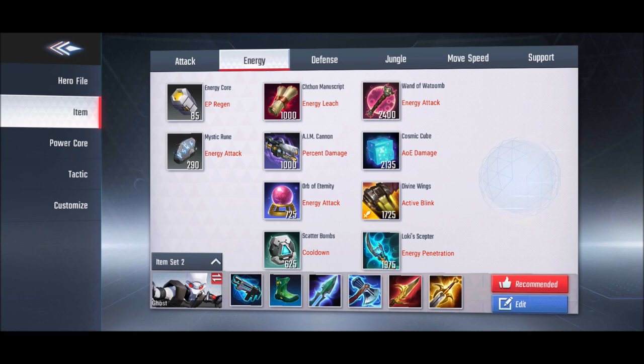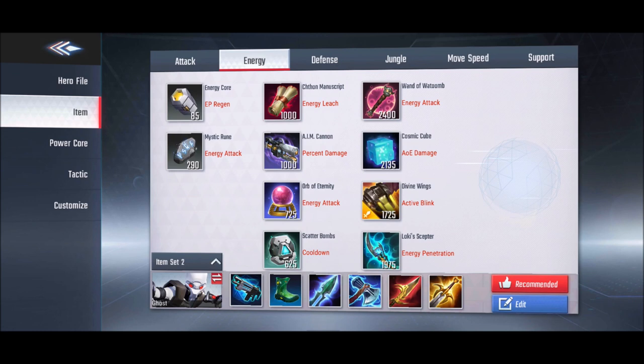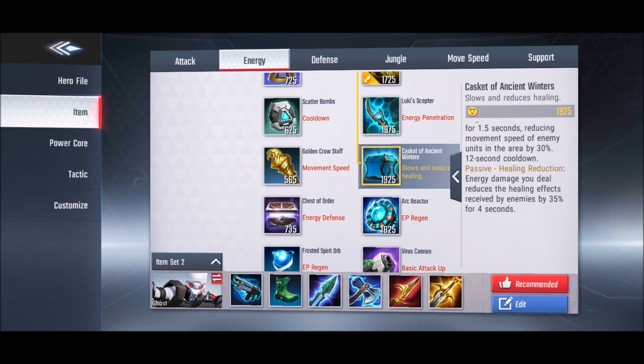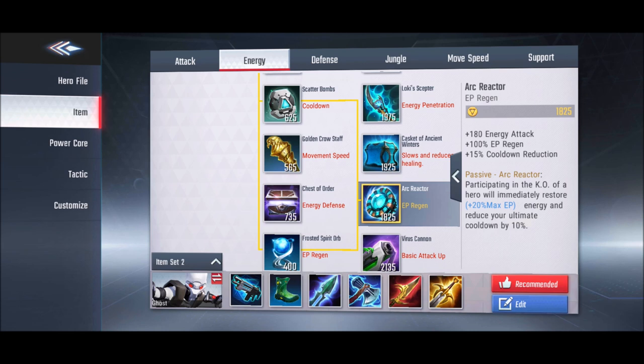There are only three items to counter lifesteal. The first is an in-tactic wound item that reduces healing effects received by 50% for 4 seconds — the maximum lifesteal reduction in the game. For energy heroes, Casket of Ancient Winters reduces the enemy's healing effect by 35% for 4 seconds whenever you deal energy damage.